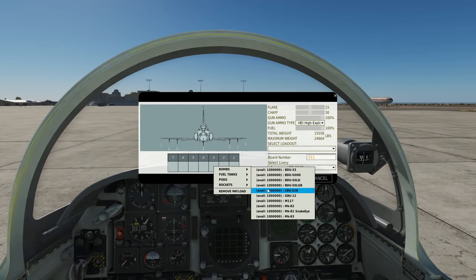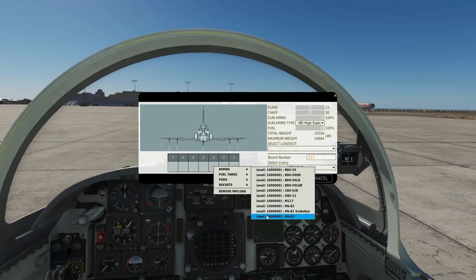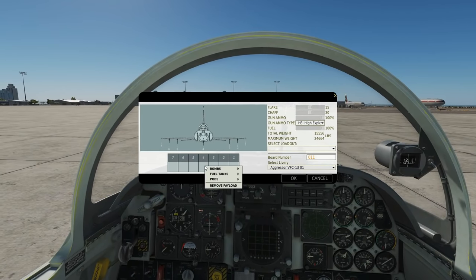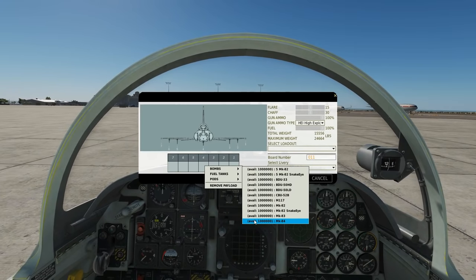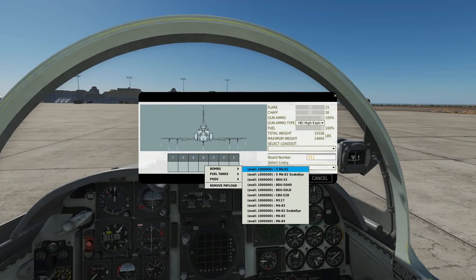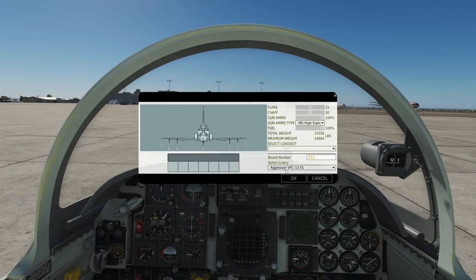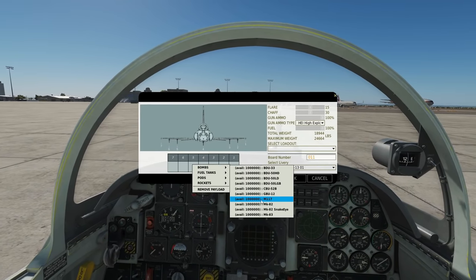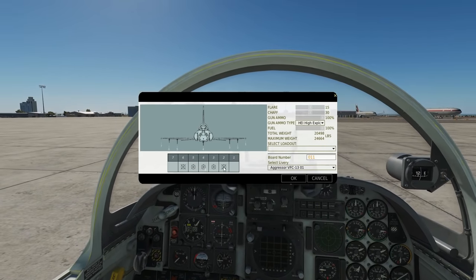On pylons three and five, the bombs are largely the same — training bombs again — except instead of illumination bombs we've got the Mark 83, a 1,000-pound bomb with about a 500-pound warhead. On pylon four, center, same BDUs and GPU options, but we also have a single Mark 84 — a 2,000-pound bomb with about a 1,000-pound warhead — or a MER carrying five Mark 82s, or five Mark 82 Snake Eyes.